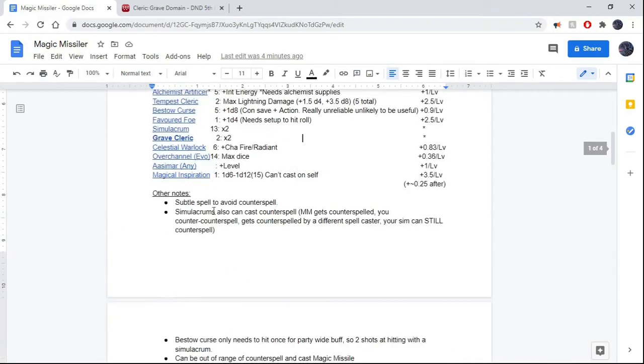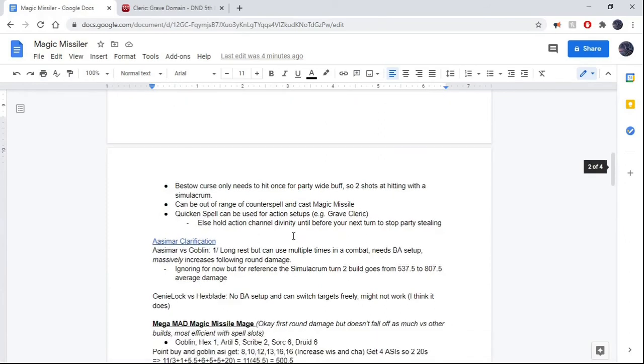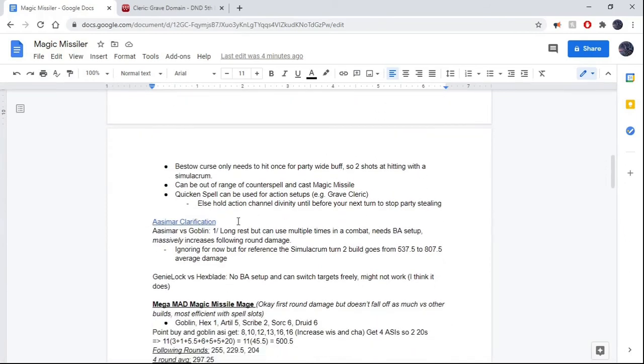I was reading up on it and I found a Reddit post that talked about how the Ace of Mirror ability might actually be able to apply to Magic Missile — in which case, it's a much better option than Goblin Fury of the Small. Because you only get it once per long rest versus the Goblin's short rest, but on top of that it needs a bonus action setup — however, where it's far superior is that it lasts multiple rounds, so your following round damage goes up a lot. I haven't changed any of the builds because I'm still not 100% sold on it working by RAW.